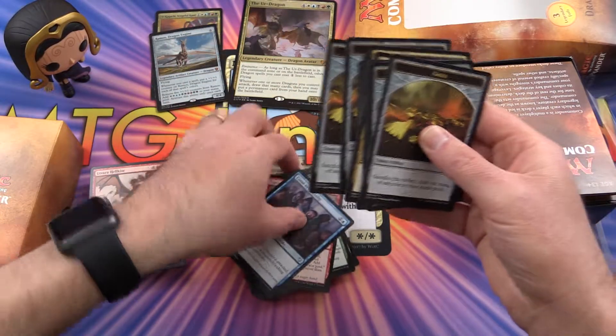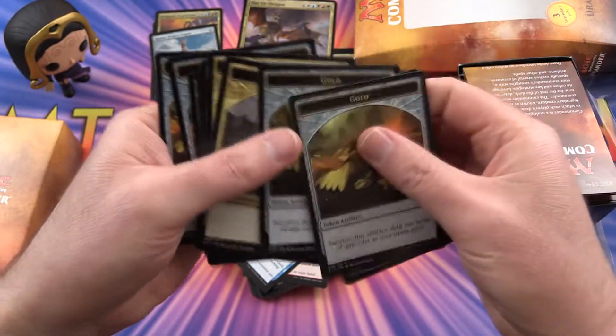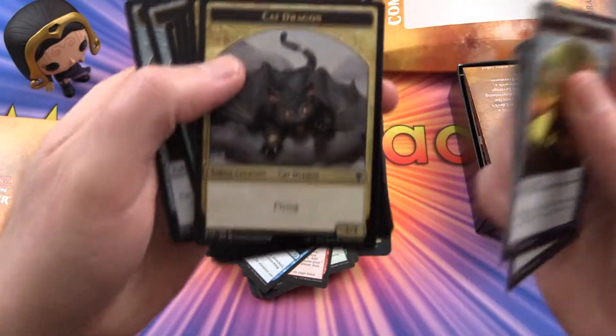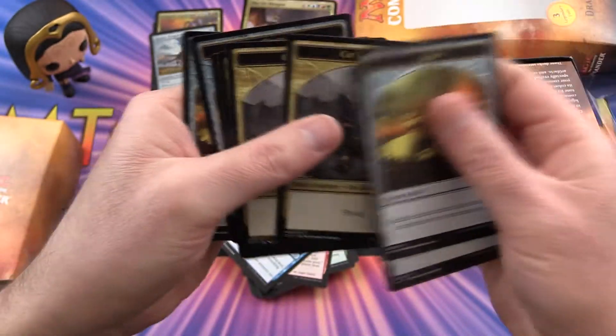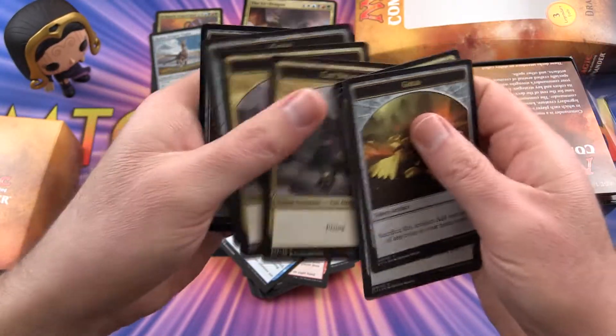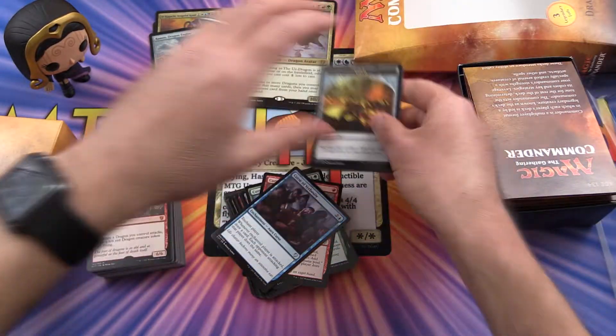Now it seems like we're going to have a bunch of tokens. We have Gold — dragon's favourite thing. Cat Dragon. That is weird. So something is generating Cat Dragon tokens in here. I'm curious what that is.